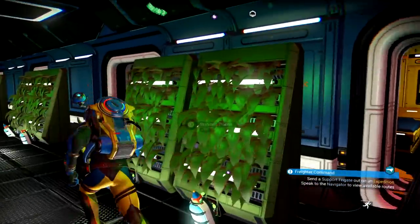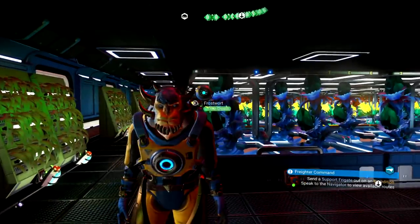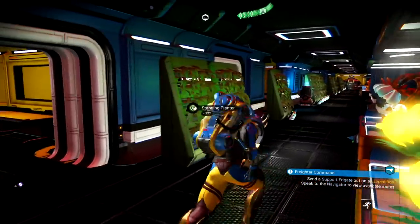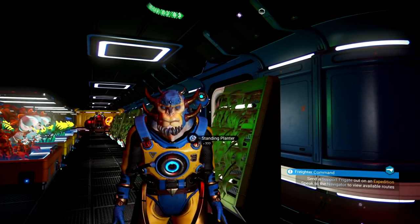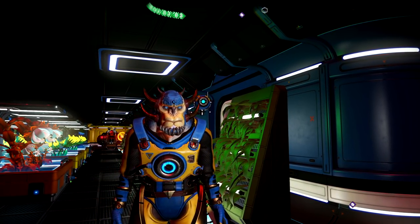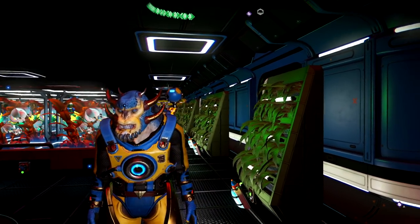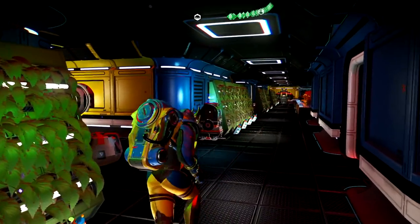I actually have four command centers because I plan on having a really huge frigate fleet and one is not going to cut it. Once you make your command center, you'll be able to make freighter fuel or warp fuel for your actual frigates, because you can't send them out on missions unless you have the warp fuel. Once you create the command centers, you'll be able to do a little mini quest and it'll get you the blueprint to make the fuel.